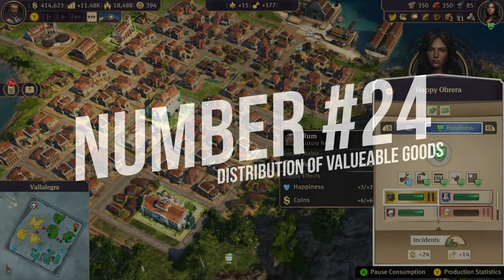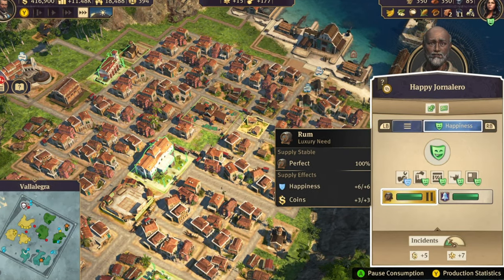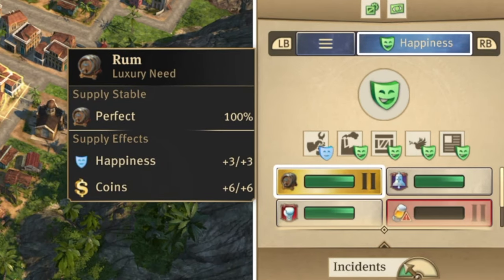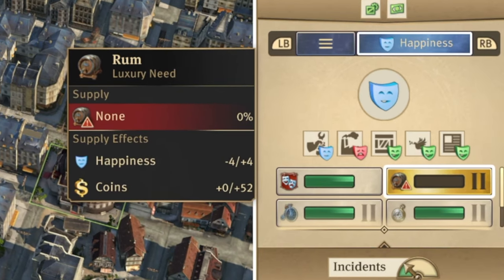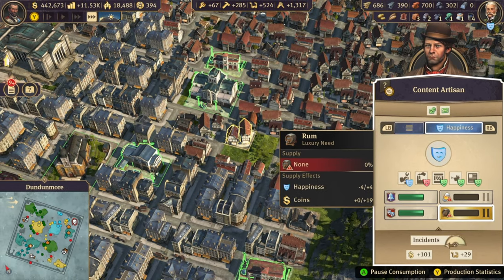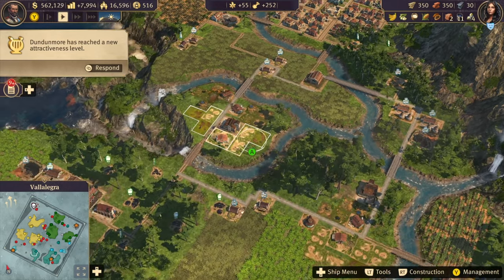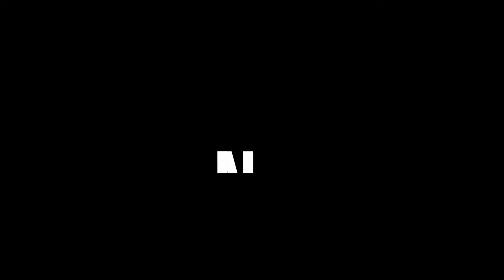Tip 24: Decide whether or not you want to have resources available to citizens. For example, if you give rum to Jornaleros or Obreros, you will get much less return than if you deliver that same resource to your artisans or engineers in the Old World. This can add up really quickly, and if you lack the production to provide everything to everyone, it can be handy to block that consumption on the New World first.